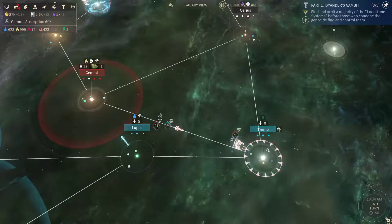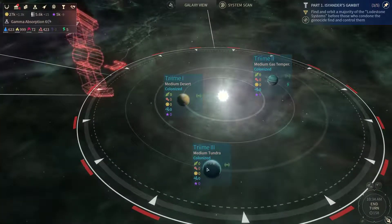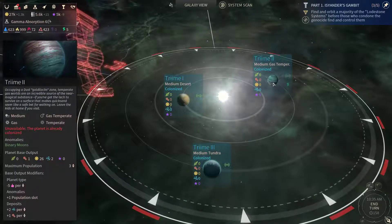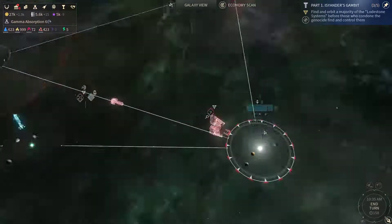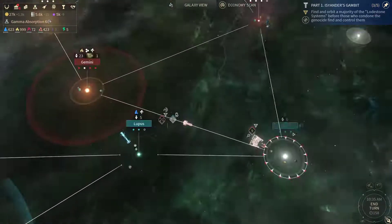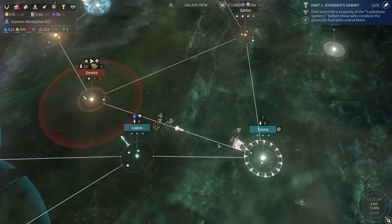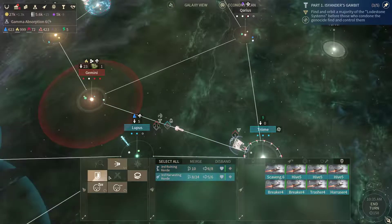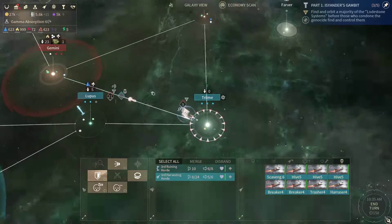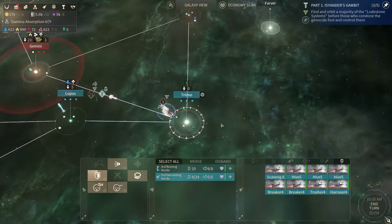Looks like this is an outpost — it says that it's colonized, so we have to send some manpower down there. And while I'm looking at this, it looks like they have no manpower at all there.